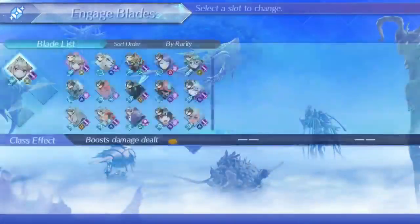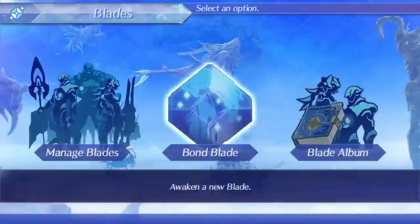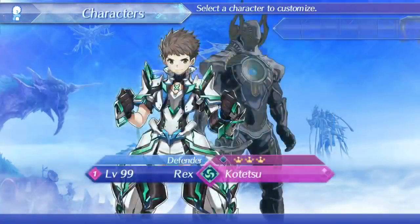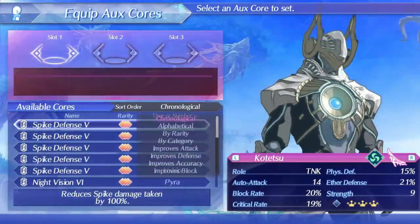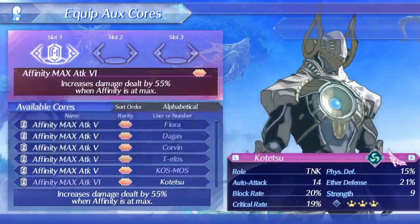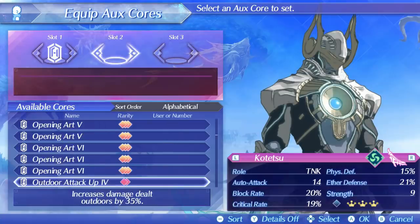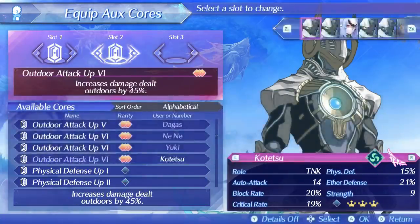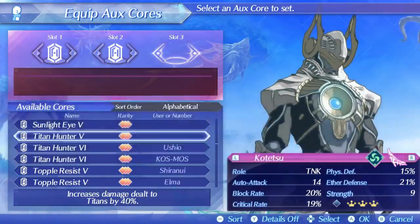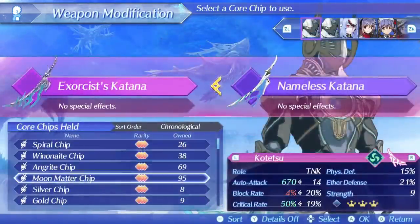There's one more thing about common blades I want to show you — their potential as fighters. I literally just pulled this common blade and placed him on Rex, and I'm going to try to solo Tyrant of Titan with him — just pulled, straight up. I'm going to give him a good core chip, replace his aux cores, and make sure all my equipment is correct. I want to see the value of common blades and just how they can tackle the game, as opposed to rare blades, because I don't ever see anyone fighting with common blades. Everyone uses rare blades. But these things were made to fight, and people always wonder if they don't get rare blades and get common blades instead — no one ever uses the common blades. But that doesn't mean they're useless at all.